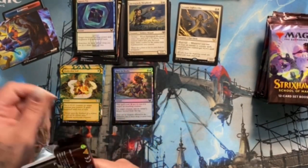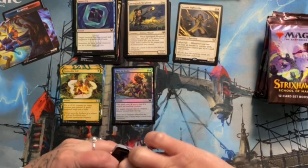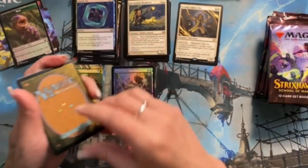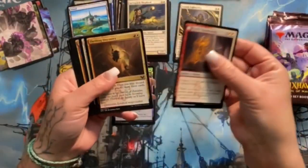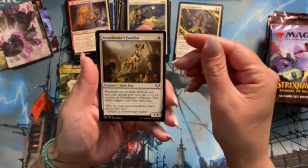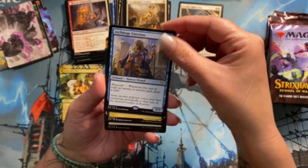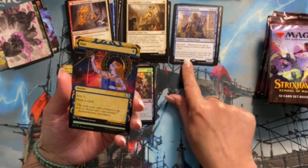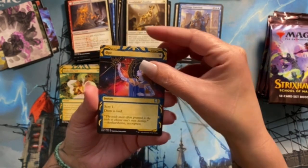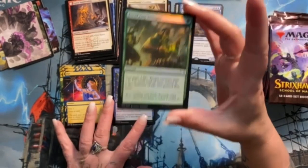Interesting — they have the planeswalker symbol in the corner, much like the mystery boosters. I didn't know that was a thing in these, so that's cool. I pretend I'm prepared but I have no idea what I'm doing! Get through some commons. Archmage Emeritus — that's actually a neat wizard. Opt — I dig that, that's cool. Fortifying Draught is a foil uncommon.